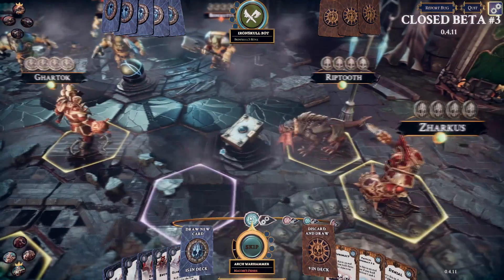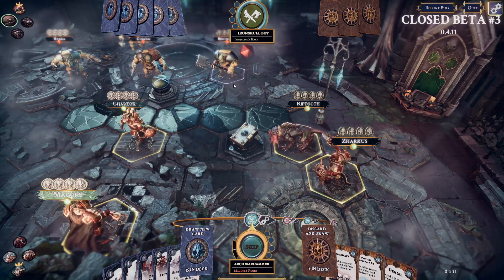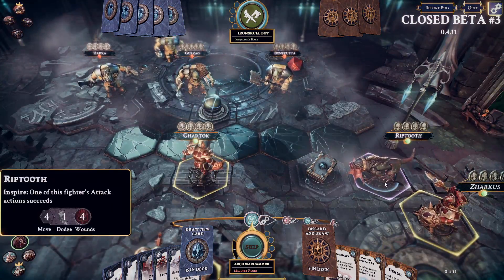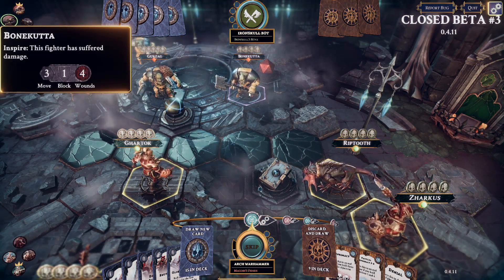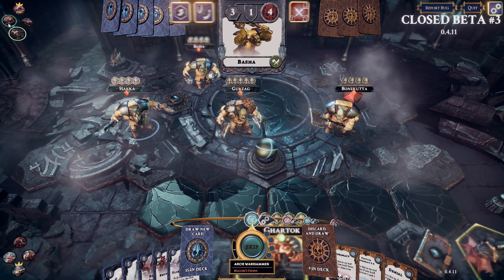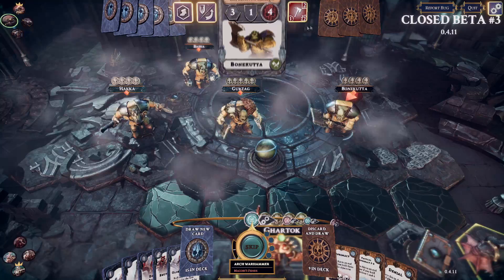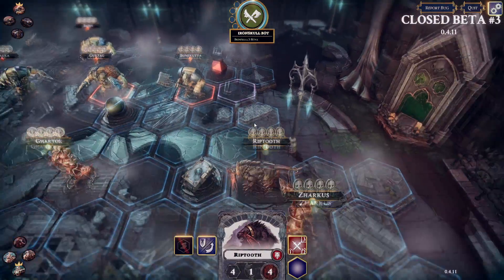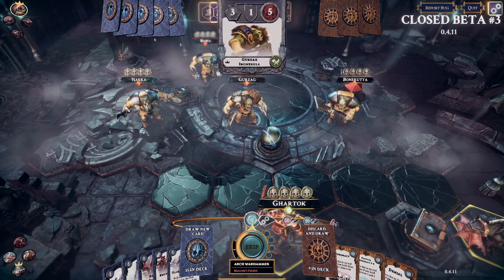So you have an activation phase and then a power phase in which you can play some cards. I could charge him. What I kind of want to do is get that objective with Riptooth, get that one with Garthok, and then get that one with Magor, and move in Zeruk. I'm a little bit worried about Bonecutter because he deals three damage with that giant axe of his. Gurzag deals three damage as well, but only when he's inspired. They get inspired when you hit them — so you kind of don't want to attack them, but being Chaos I kind of do because I can potentially murder them nice and quick.